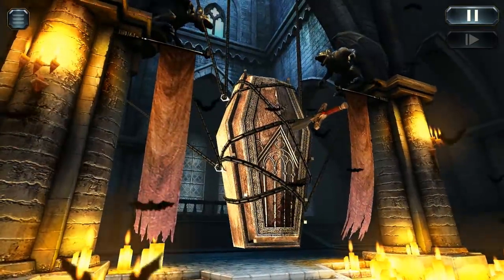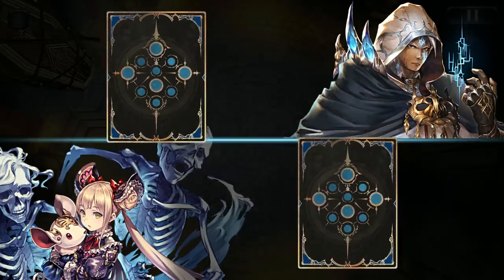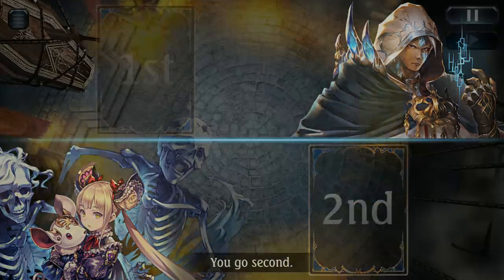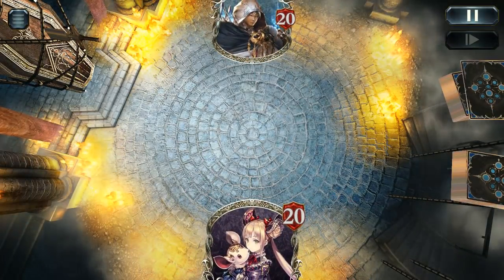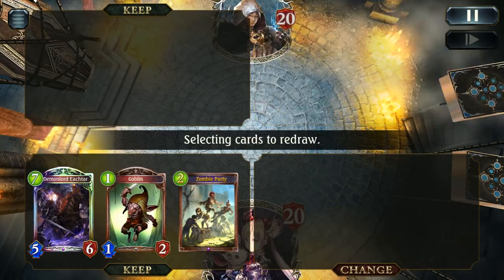So our first matchup here is a Portal matchup. Portal usually is favoured against Mid-Shadow — it really depends on luck and draws. If you can outdraw Portal you can usually do well, otherwise Portal can have a pretty good edge on you.